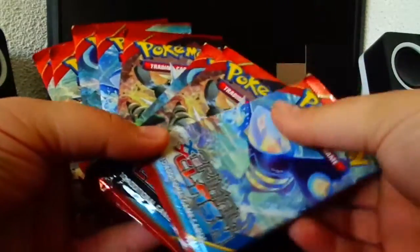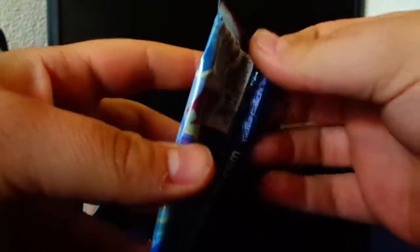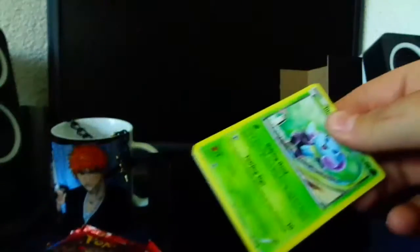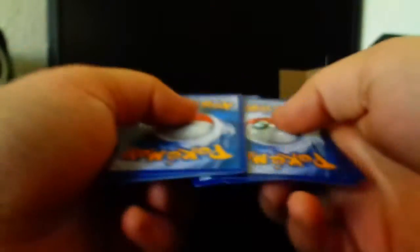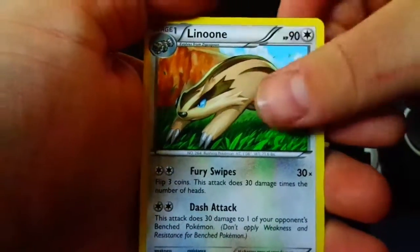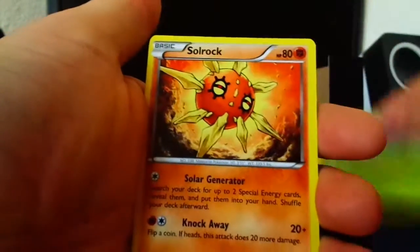We have eight booster packs here and we're starting off with the Kyogre one. I hope I'm going to pull something really cool. Since the last pull was the Cameruptite EX... I'm pretty shaky today, I don't know why. There's the code for the first booster pack, and then we have the trick card which is always there.